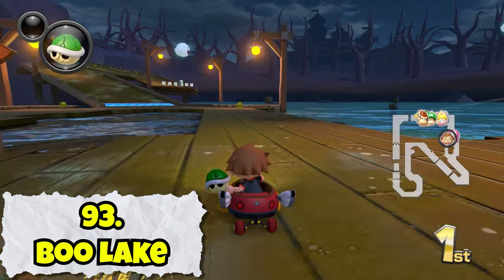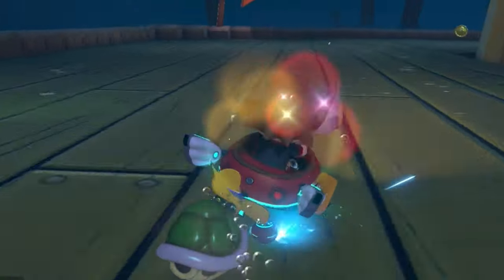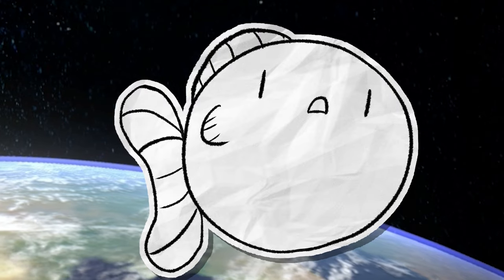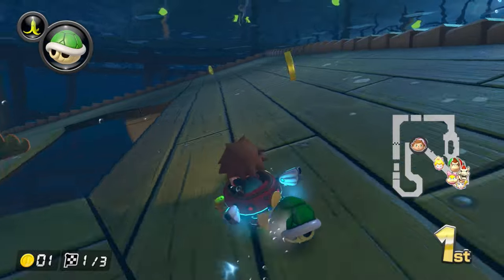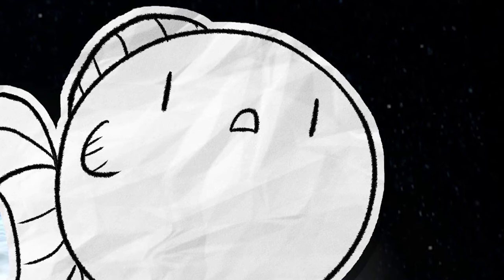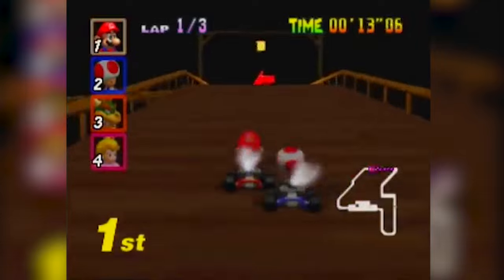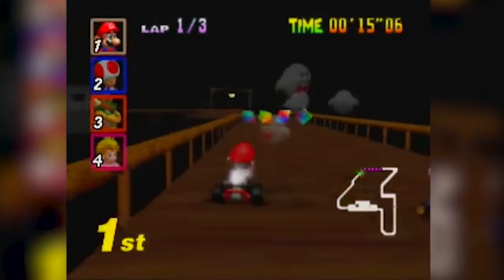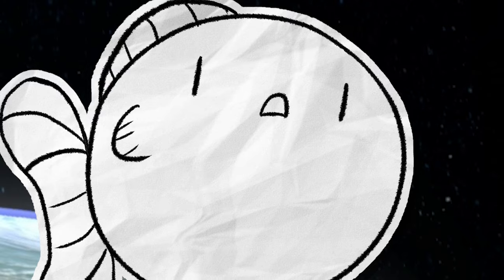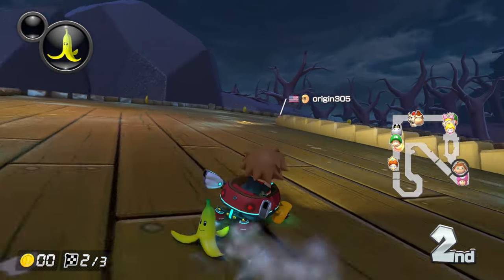Boo Lake is a course that most certainly exists. The sunken boardwalk theme is pretty cool, I guess. Some of these turns can be hard when you're in the thick of the pack with people coming at you from every angle. But honestly, there is not much to say about this course — just doesn't have a lot going on. It's just kind of a big boring circle. I would have much preferred Koopa Troopa Beach from the N64 over this, which at least had bats that knock you around a bit.